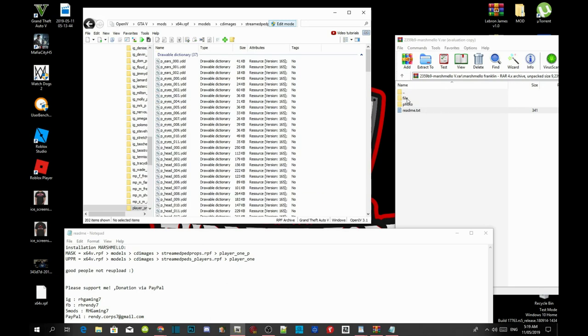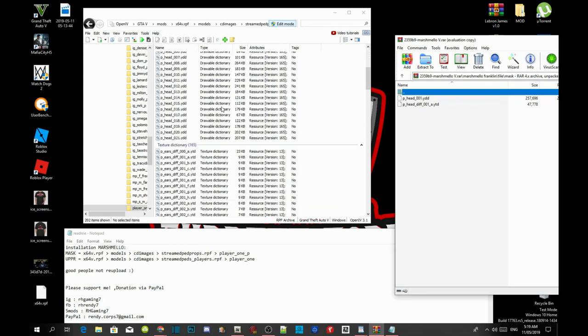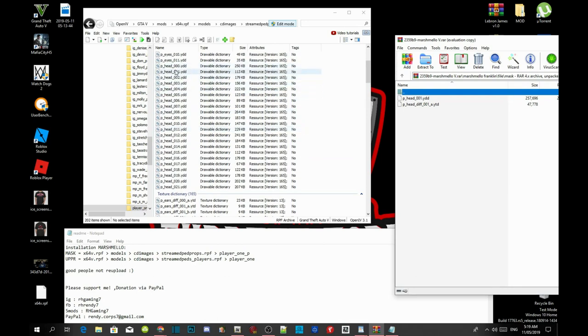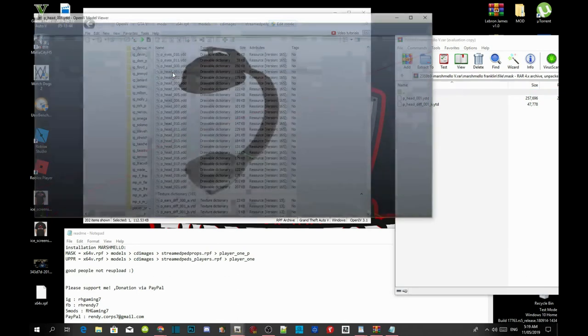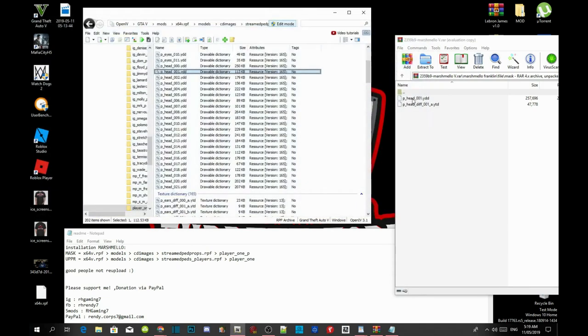Now go to our file inside our extract folder, go to the mask folder, and find p_head_001.ydd. Now over here, we are going to transform the headphones into Marshmallow. Grab this file and drag it inside here and you will see the difference. Go back into player_1p and check to see if you can see Marshmallow's mask — and there we go, it is now installed.